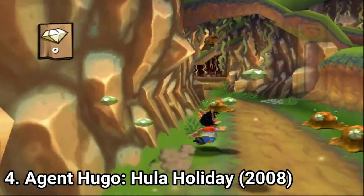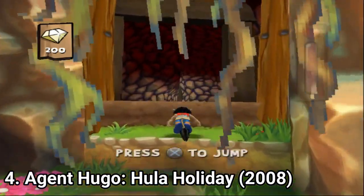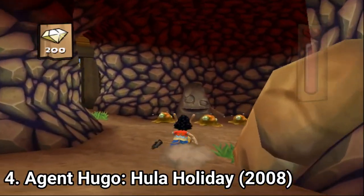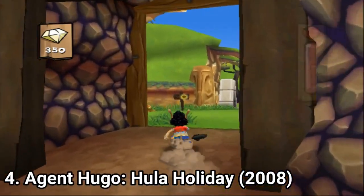Agent Hugo Hula Holiday is another poorly copied Crash Bandicoot imitation. The game is linear with sandbox parts, you spin to attack, enemies look weird and cute at the same time, but the core gameplay is fun — it's Crash Bandicoot in its core after all.